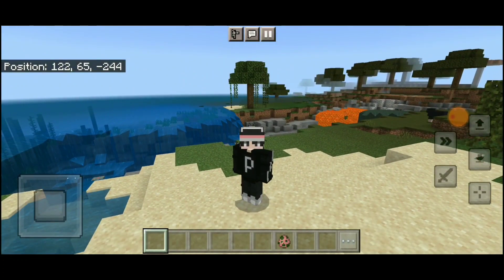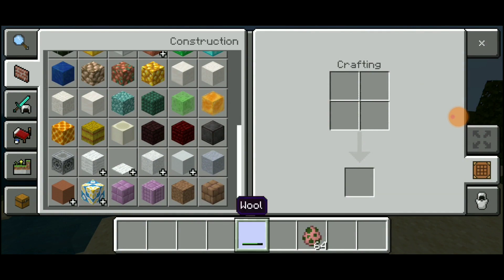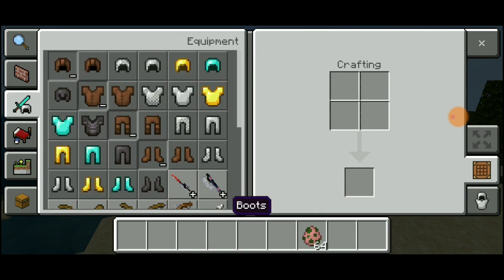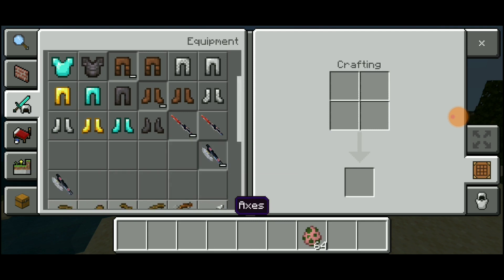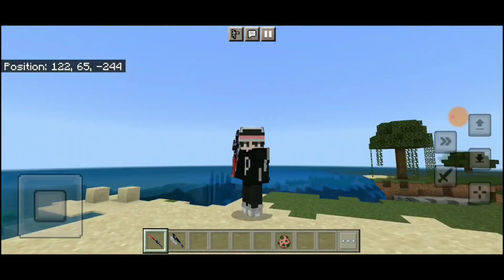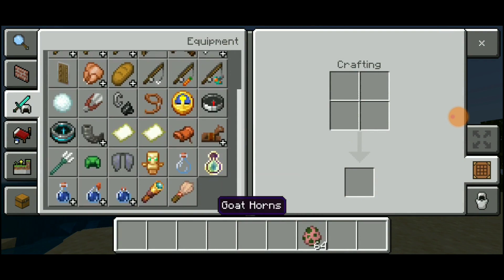Langsung aja kita lihat, teman-teman. Pertama di sini ada Golden Sword. Di sini ada Swords-nya, tapi aneh banget enggak berwarna. Cuma Wooden Sword aja yang banyak ada warnanya. Lihat ini warnanya kayak gini, kok jadi gini?